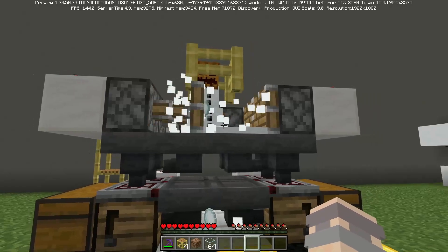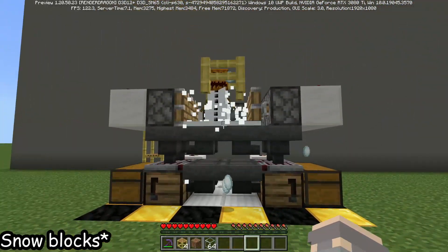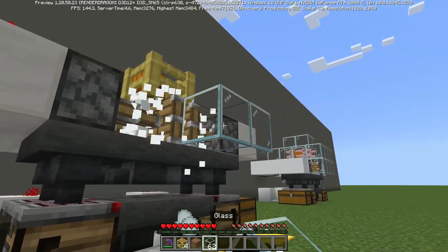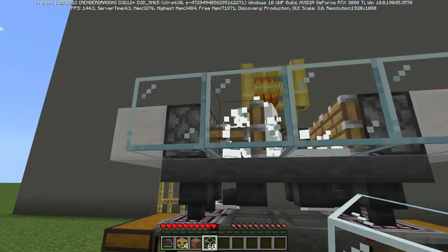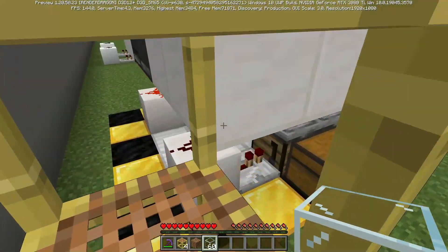That's it — the farm is actually working now. You can go ahead and turn it on and it's making snowballs. I would definitely suggest placing blocks in between the pistons, just to cover up everything, because it's going to spill snow and you're going to lose rates.